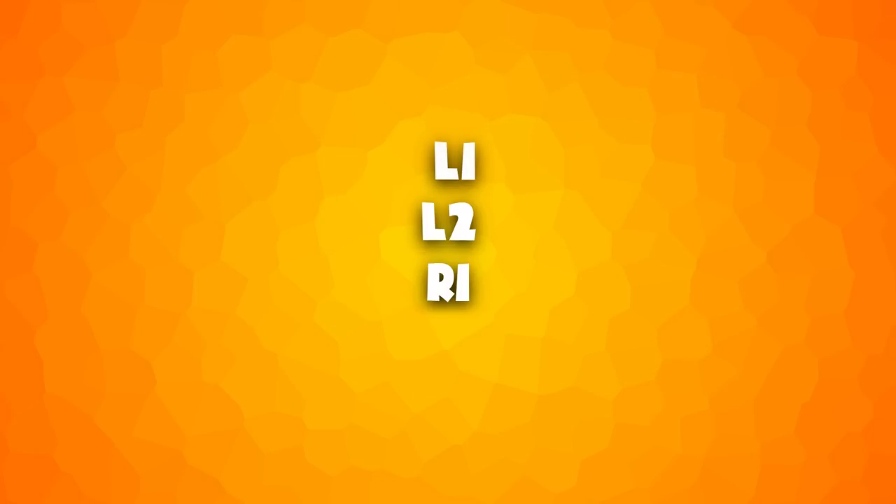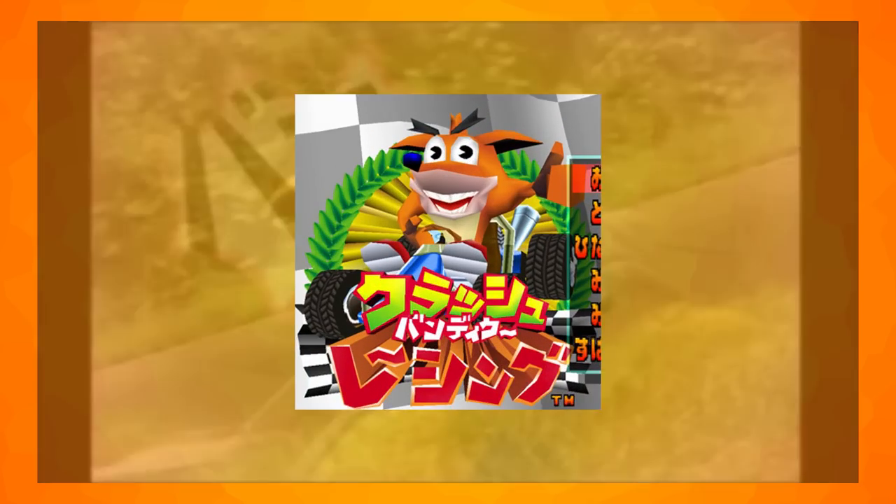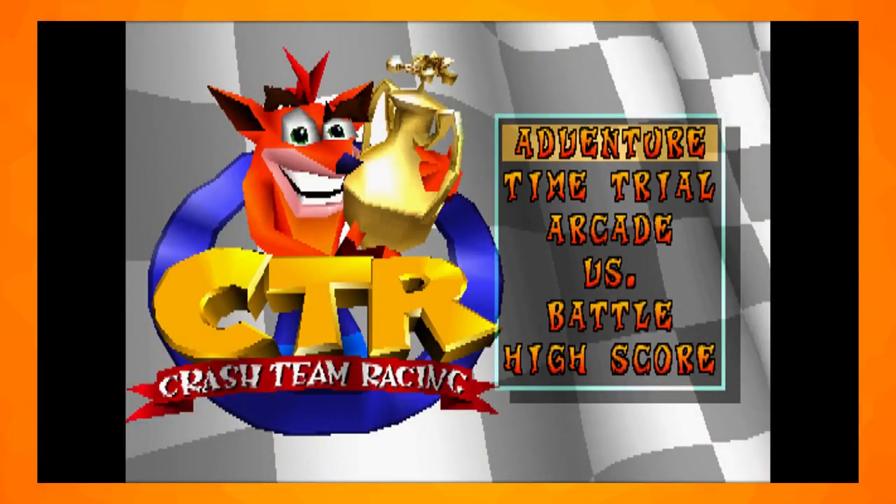There's a clip from a bonus video which can be accessed by pressing L1, L2, R1 and R2 at the same time while booting up the game. The main menu was changed in the Japanese release to have Crash sitting in his cart instead of holding a trophy. Three cut items have icons on the disc: one being a spring, the second being an old icon for the bubble shield, and the third being something else. These used to do things in earlier versions of the game, but the third one did absolutely nothing.